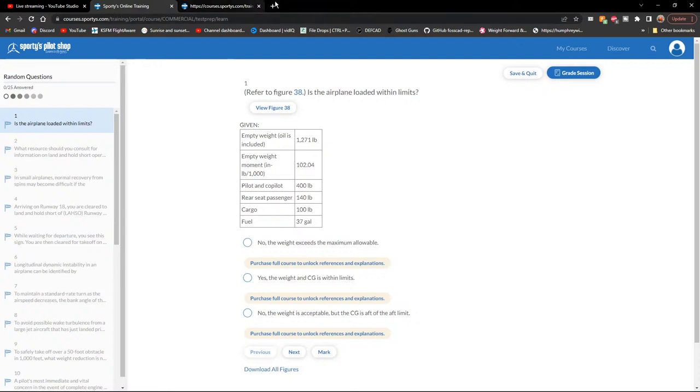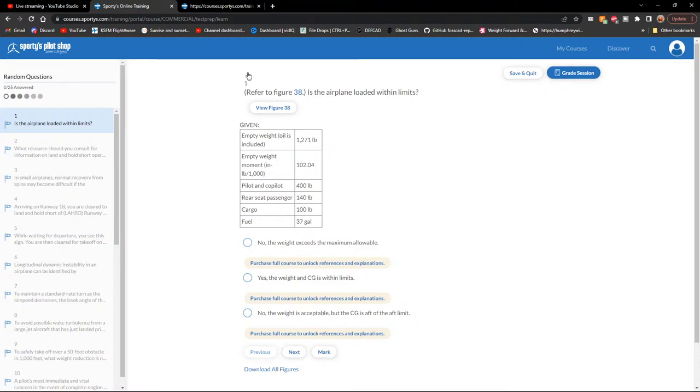Adding up on the calculator: 102.04 plus 36. Rear seat passenger is 140 pounds — finding that on the chart gives a moment of about 18. Cargo is 100 pounds, giving a moment of about 11.5.